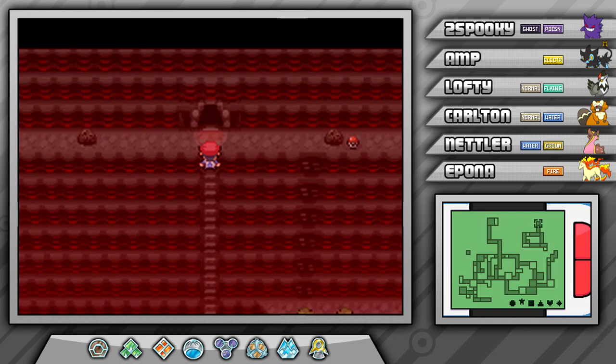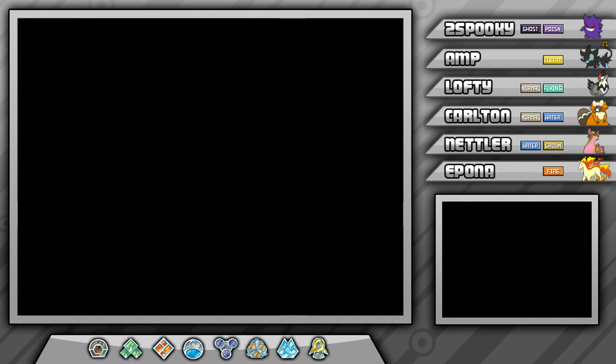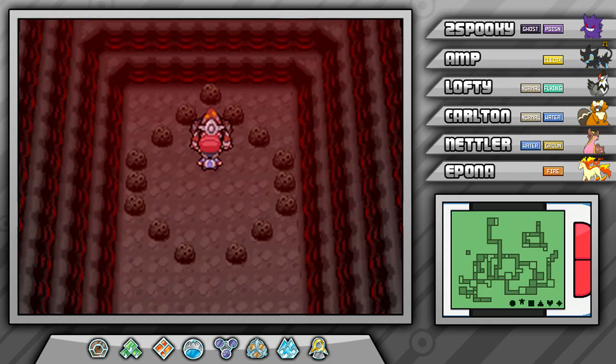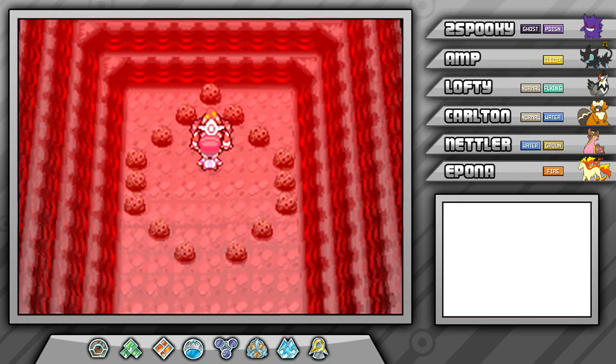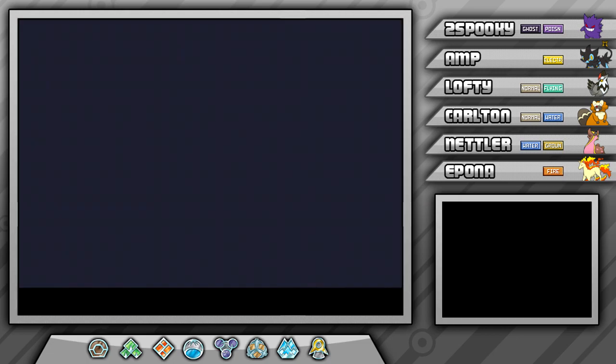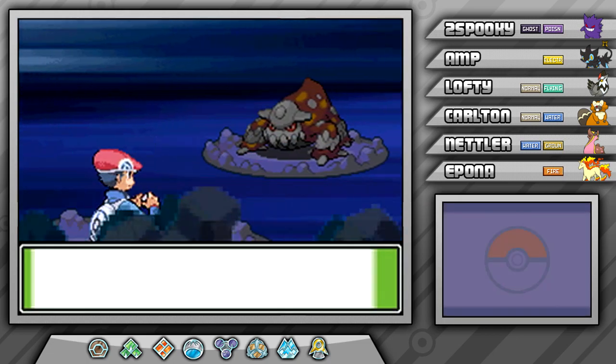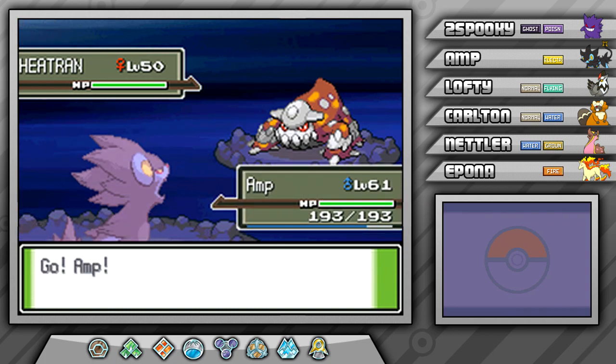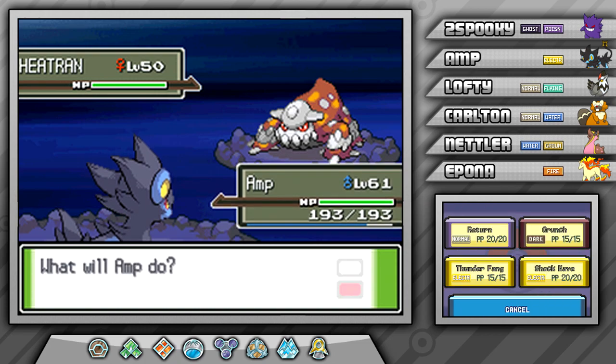Right through that gateway is where Heatran is going to be. Let's do this — I'm actually a little bit nervous. Let me save the game and swap around my party so everything is in the correct order. I've already had to reset twice because my previous two attempts I got into the battle and just flat out one-hit KO'd him on the first turn by accident. Hopefully we have a little more luck this time and don't accidentally kill him.